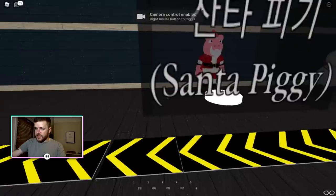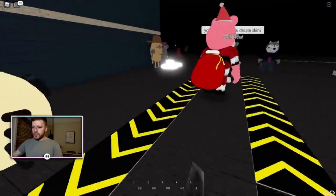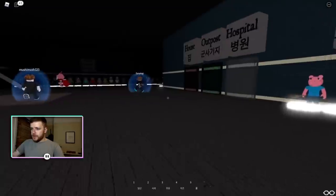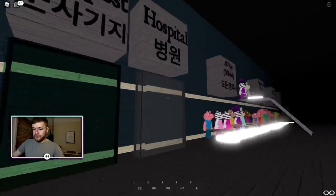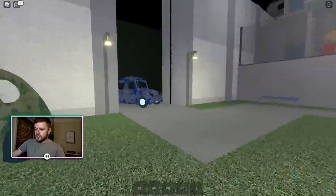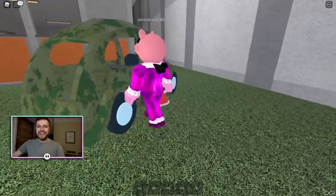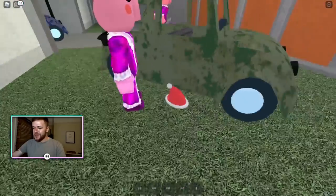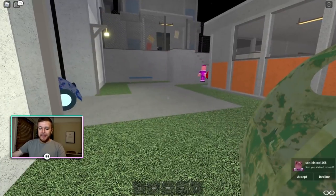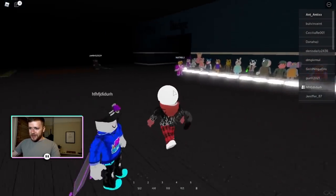The Santa Piggy skin is the one we are now going to show you how to get. We are going to go into the Outpost. The only downside with this roleplay is that there are only three maps. As soon as you spawn in, you're going to go right behind this green car and you can see a little Father Christmas hat just chilling on the floor. Walk up to that and you will get the next badge - Santa Piggy. Let's go back into the lobby and put on this Father Christmas skin.